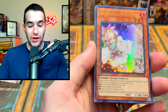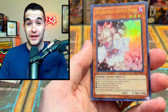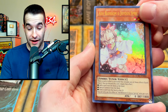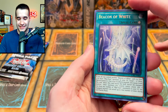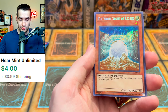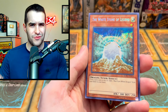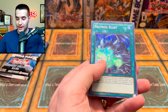Ash Blossom and Joyous Spring — that might have just won us the battle already! That is insane, probably like $30–$40 for the original artwork version. Beacon of White, secret rare, very nice. Burst Stream of Destruction — even unlimited that's huge. The White Stone of Legend — such a beautiful print, the secret rare in these legendary collections looks really nice. And finally Neutron Blast. Getting Burst Stream of Destruction and Neutron Blast in one pack is pretty cool.